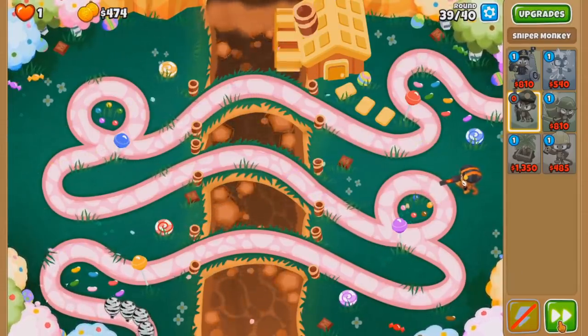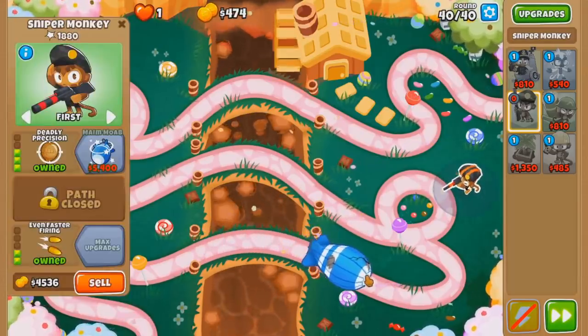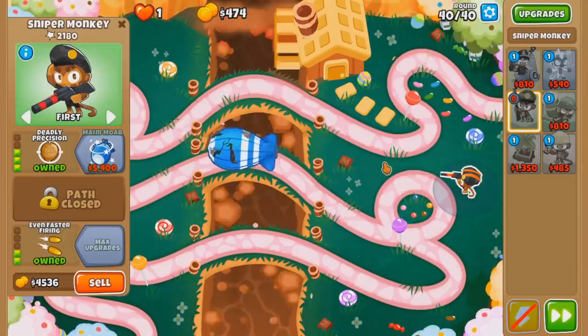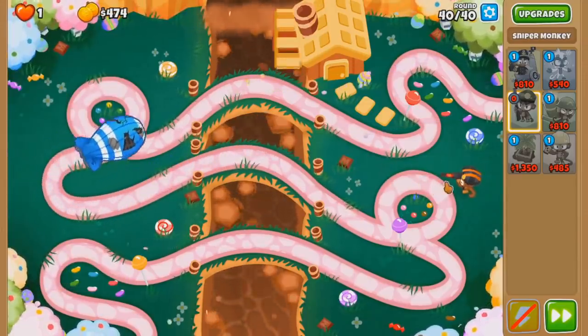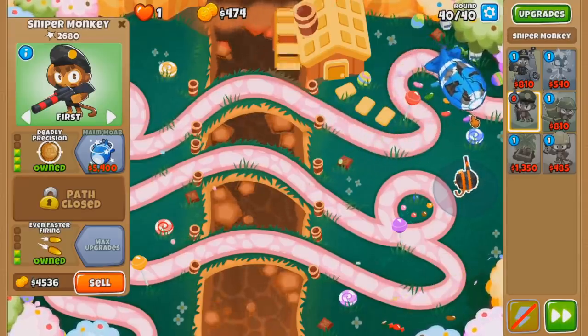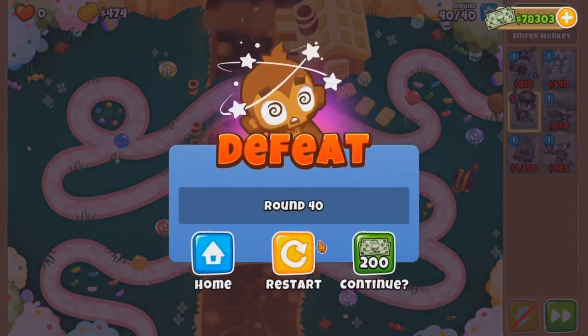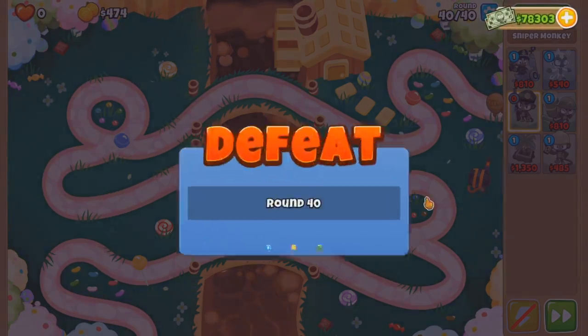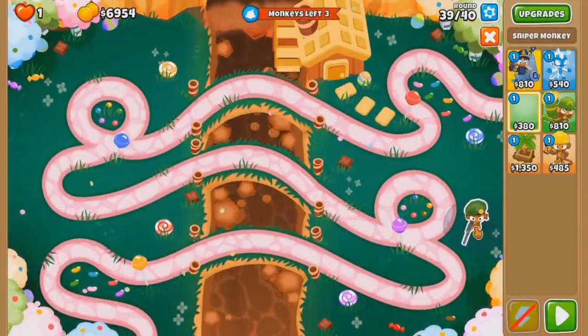This is definitely going to die to round 40. So this MOAB has how much HP? 540 times 1080 - 1080 HP. Why is the little light going to pop? It is, but we die. So let me see if I can sell in time. I think the micro is there.